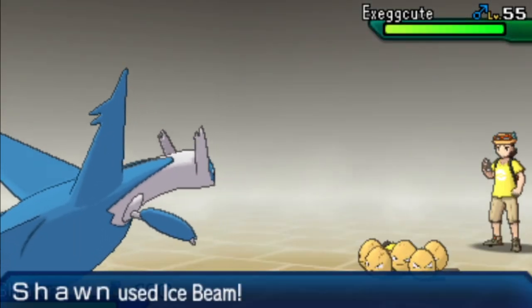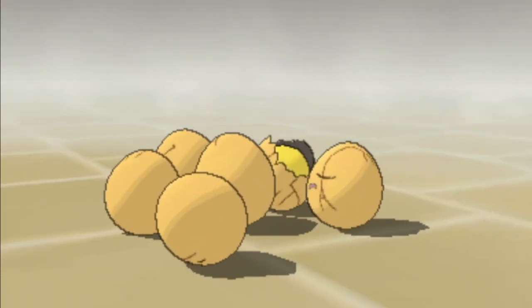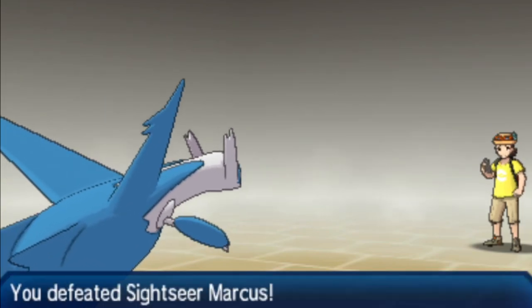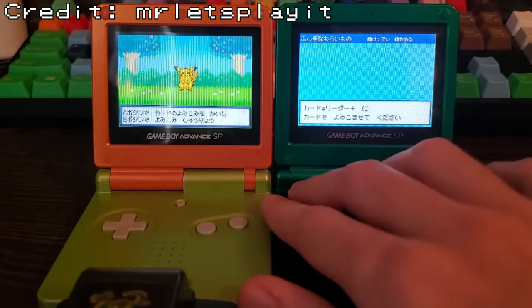Throughout the Pokémon series, you can stumble across a handful of NPC trainers with shiny Pokémon on their team. In the Alola region, there is a tourist who has a shiny Exeggcute and pays out with 6 nuggets when defeated. In Pokémon FireRed and LeafGreen, in the Trainer Tower in the Sevii Islands, you can find multiple NPCs with shiny Pokémon.